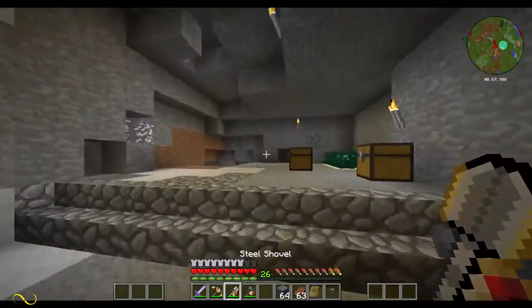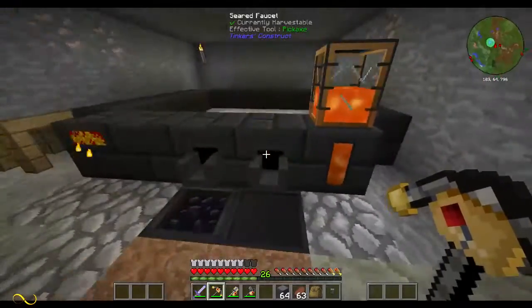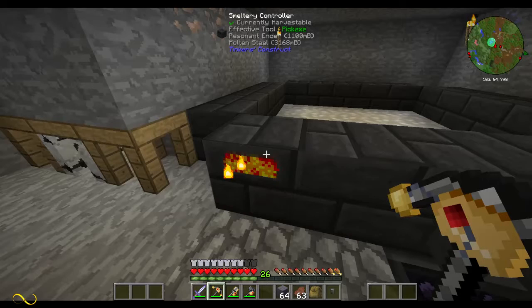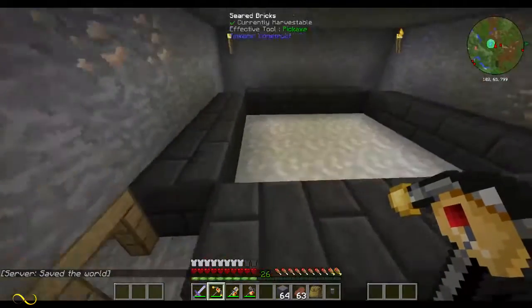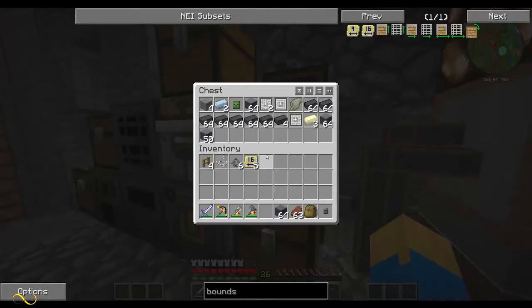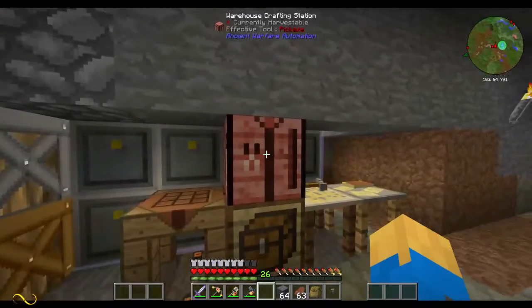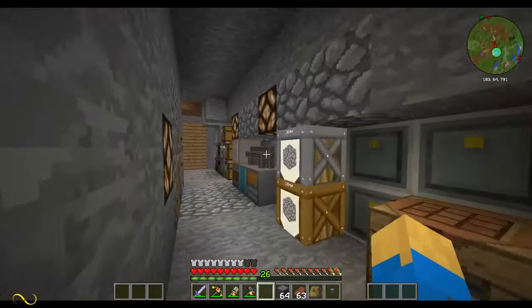I've got myself a nice sized Tinkers smeltery. I could have made it a lot bigger - I have so many seared bricks - but I decided not to because we're going to move it soon. I just did this one layer, it's a five by five. I accidentally shift-clicked the grout making and it used all of my gravel to make tons of grout - so that was an accident. I've added some more warehouses but we are full. This number doesn't go any higher than 20,000 - this is the max right now for the amount of warehouses we have.